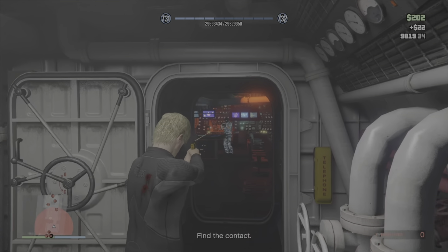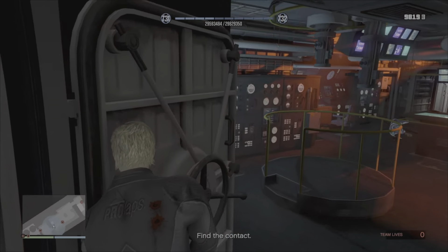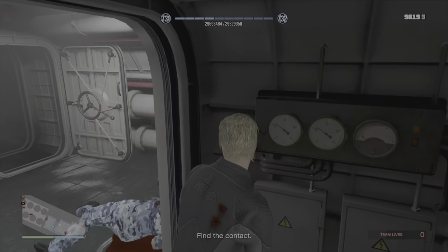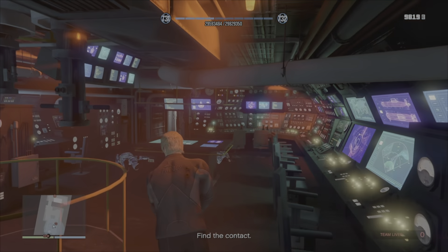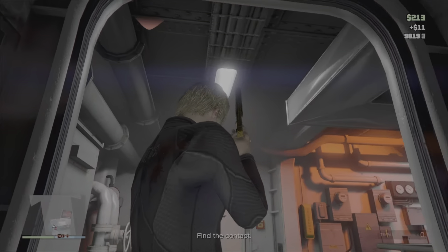Coming into the bridge area we've got two guards inside here that we're going to take out. At this point I had a second thought thinking the other way would have been quicker, but I checked myself and headed down through this way here.